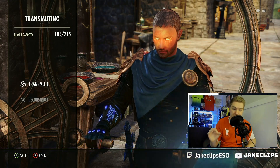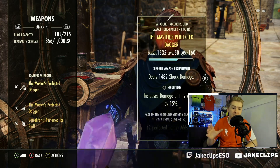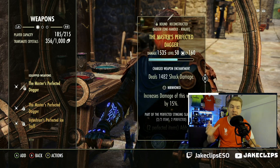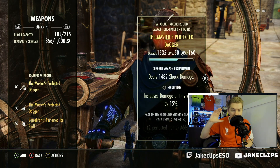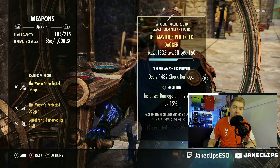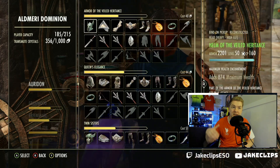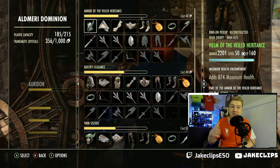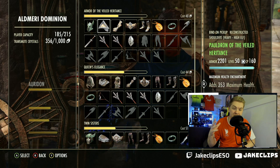Today we're going to be talking about Transmute Crystals, a resource that the majority of ESO players probably wish they had more of. It allows you to do exceptionally awesome things — it can take bad traits on an item and make them into good traits, or you can use it to reconstruct whole sets that you've previously added to your sticker book, for a cost that is reduced each time you add something to your collection system.